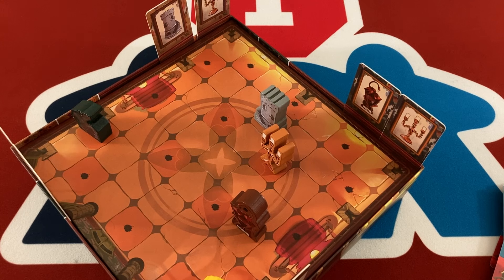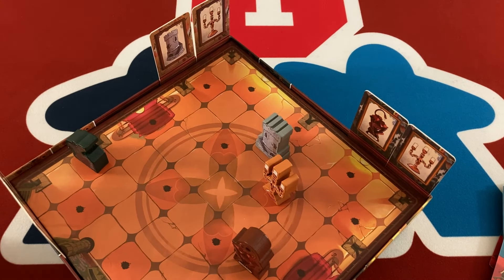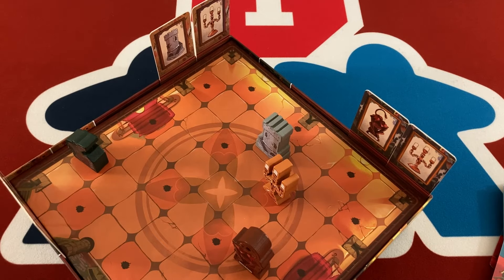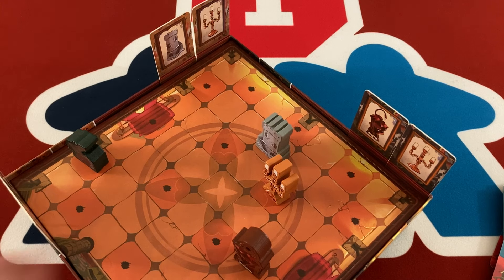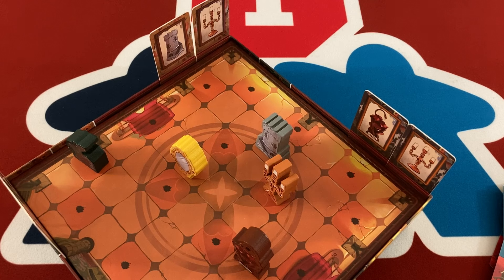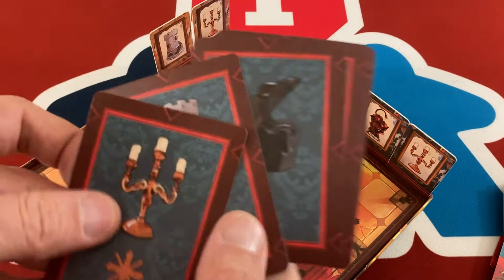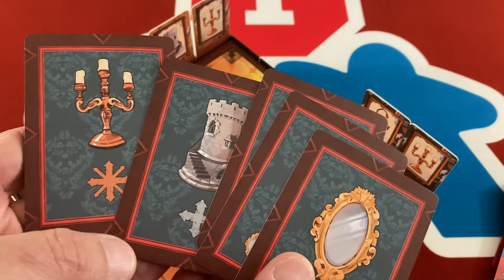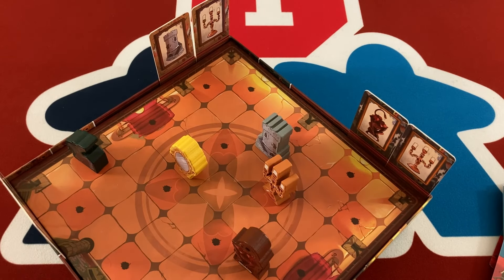That's basically all the rules of Quiet House — it's a straightforward game. On the positives, the movement is really interesting, especially with the different options available. Trying to leverage the right pieces in the right way, even when you know exactly what you need to do, is compelling. We've had games where we knew exactly where every piece needed to be, but the tactical puzzle of getting them there with these movement limitations was still pretty engaging. The game is also incredibly fast to set up and quick to play.